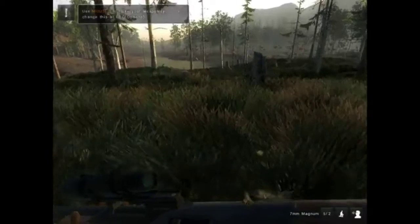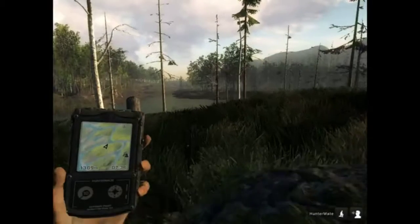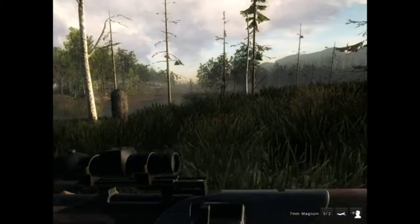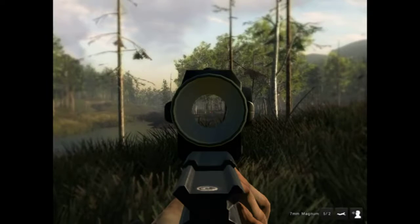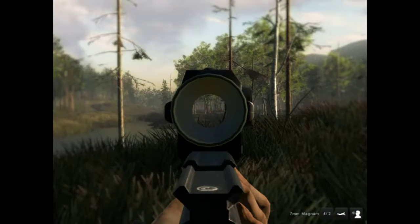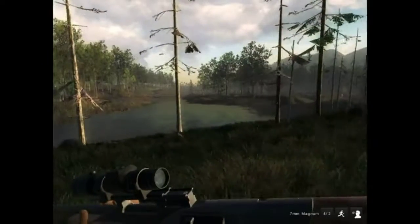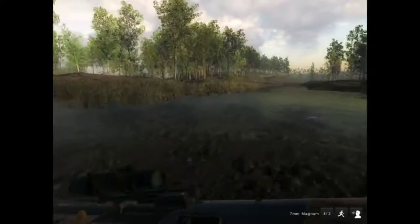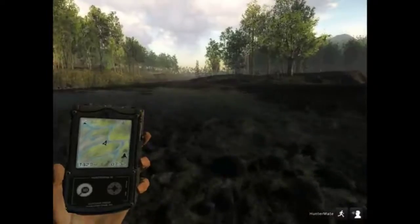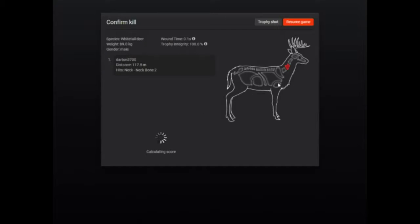I've got to get up here to where there's a flat open spot where I can take a shot at him. He's still a little bit skittish. I think I shot him in the neck — I think I dropped him. I could see the top of his back and neck. Oh yeah, I did drop him — perfect shot right in the neck, broke his neck. A 165.393 deer — definitely worth a trophy shot in my books.